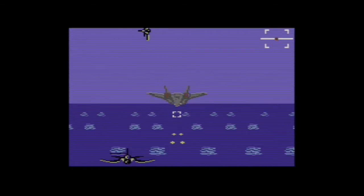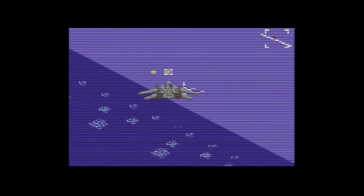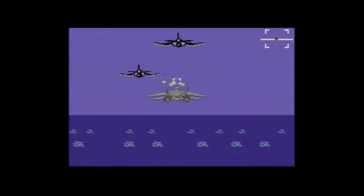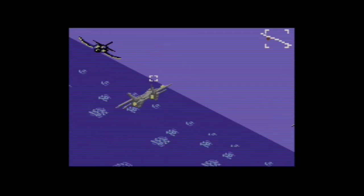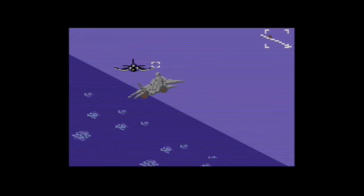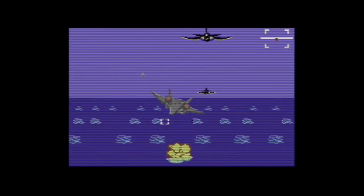You just tap the fire button to shoot your cannon instead of having it automatically fire. To get a missile lock, when a plane is flashing white you've got a lock. To fire a missile, you hold the joystick down for a fraction of a second, let go and tap again. I'm not sure I like that much - the white is a little subtle. I would probably have made it a different color to stand out.